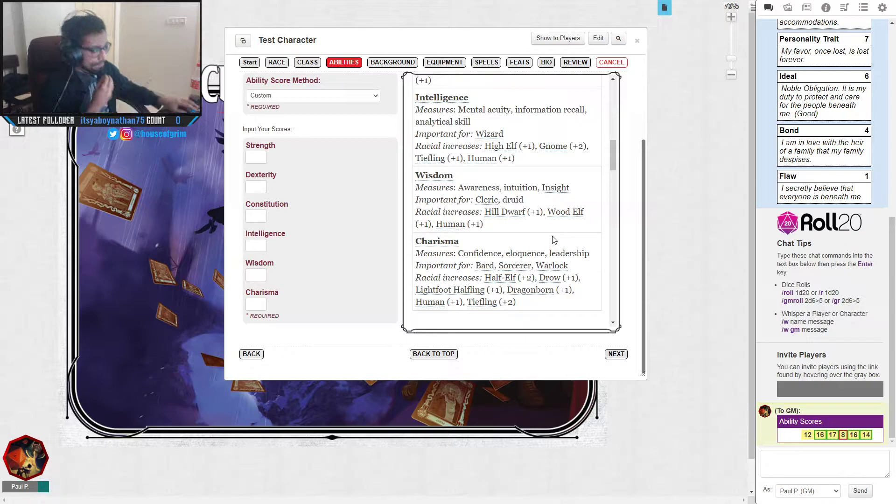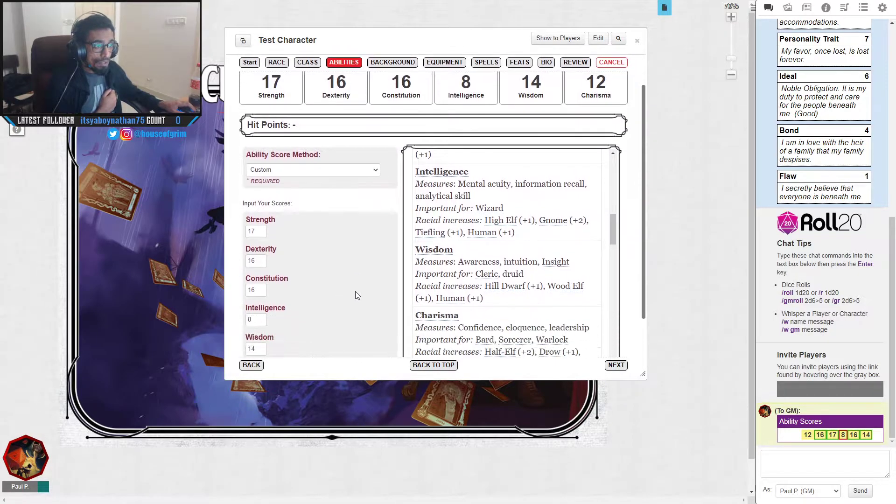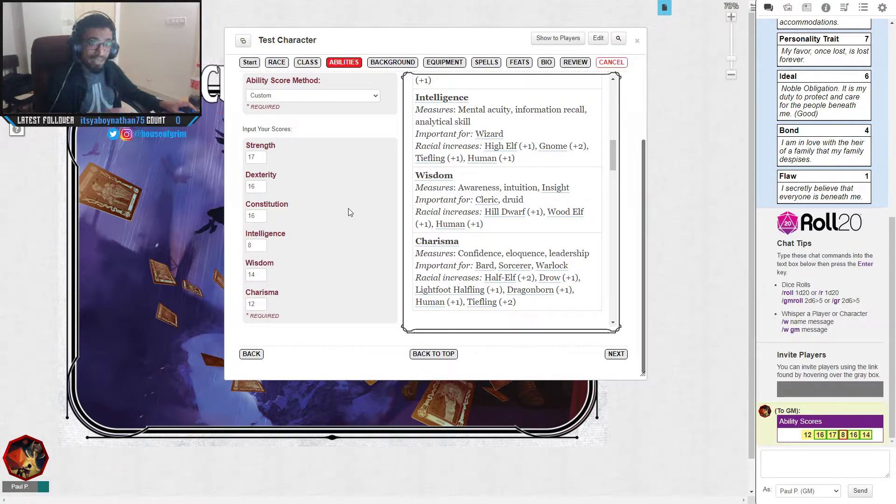Since we're making a melee fighter, you want Strength to be your highest score, so I'll put 17 there. Dexterity we'll put at 16. Constitution also at 16. Intelligence is usually what fighters consider their dump stat unless you're speccing into Eldritch Knight or Psi Warrior, so intelligence will be 8. We'll put 14 into Wisdom and 12 into Charisma. That's how we determine our skill breakdown depending on the class we pick.